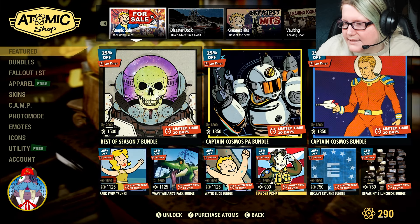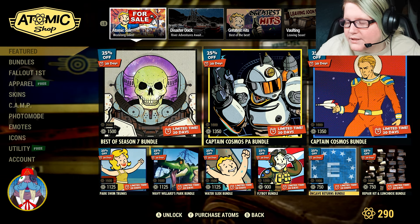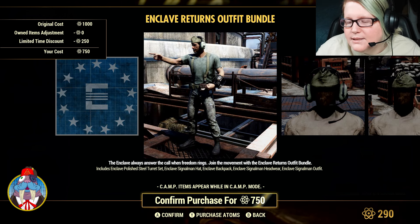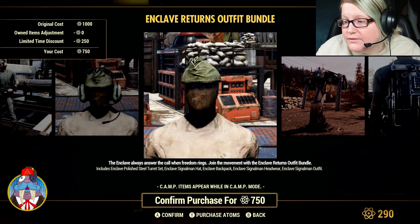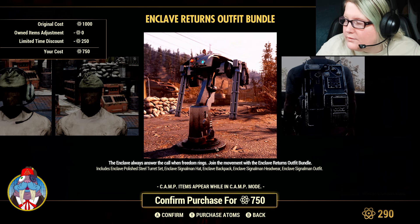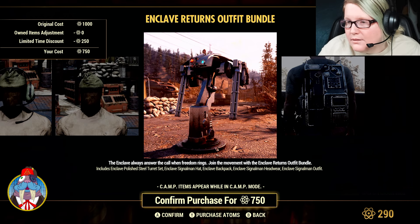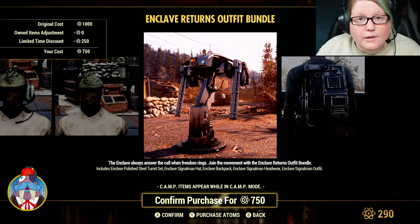We also have the Enclave Returns Bundle at 25% off, $750 Atoms. It comes with the Enclave Polished Steel Turret Set, Enclave Signalman Hat, Enclave Backpack, Enclave Signalman Headwear, and the Enclave Signalman Outfit. They are cool looking turrets, regardless.